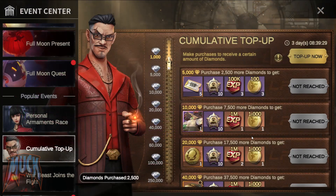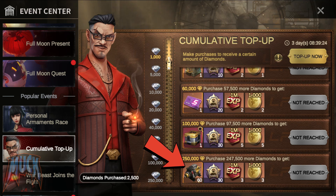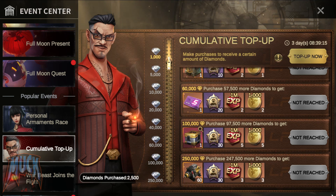The other way would be to combine the current cumulative top-up event, which has 60 of these components at the last level. Of course, you would have to spend $2,500 US dollars to get them, and you would still be missing 40 components — so no, it doesn't make any sense.